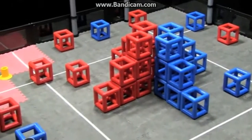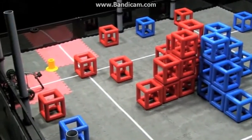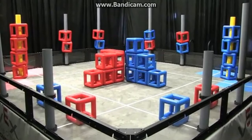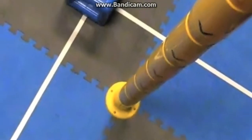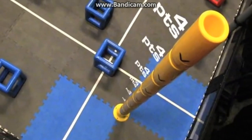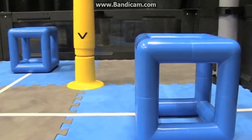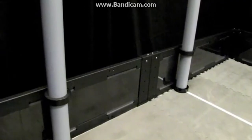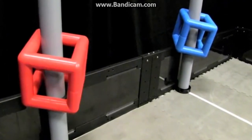The object of the game is to attain a higher score than the opposing alliance by building a skyrise and scoring your colored cubes. Skyrises are built from skyrise sections which are placed one at a time for four points each. Colored cubes are scored in floor goals for one point each, or on posts for two points each.